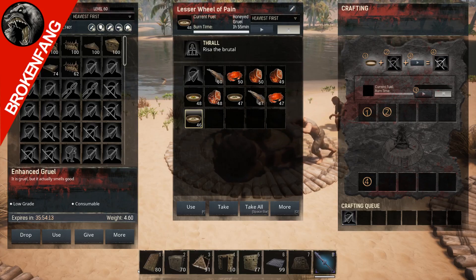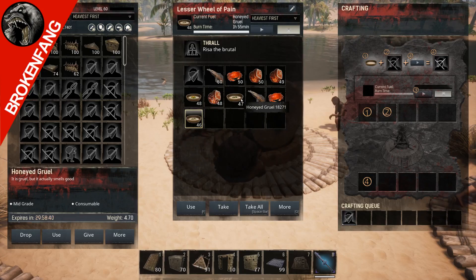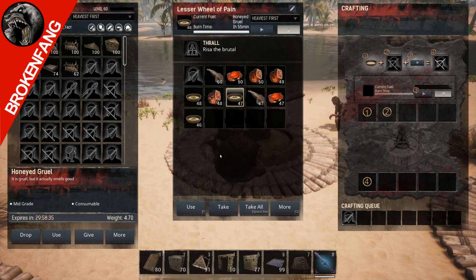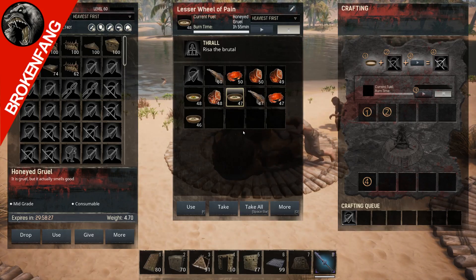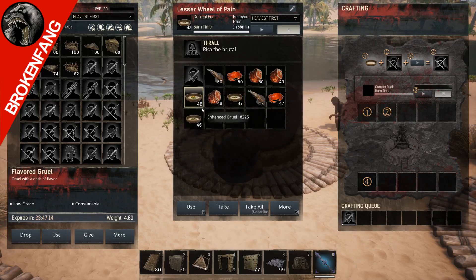The reason I was leaning towards gruel is because it's the food that has the longest expiration time - it won't expire for 30 hours, and that's a huge advantage because I'm farming all of this food and it's going bad before they can consume it all. But the burn time is the relevant factor here because they're going to consume a ton of this food.